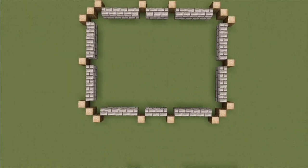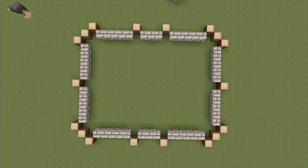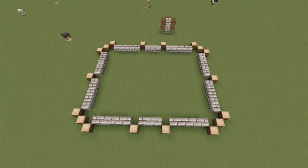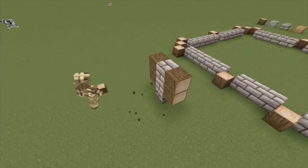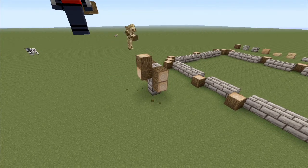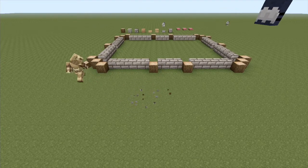So you've got a basic format for the house. A quick tip: logs can be a pain to lay at first, but they become easy with practice. The simple way to remember is — if you look at the side of a block and try to place a block on it, below 45 degrees gives you a sideways log, and above 45 degrees gives you a vertical log.